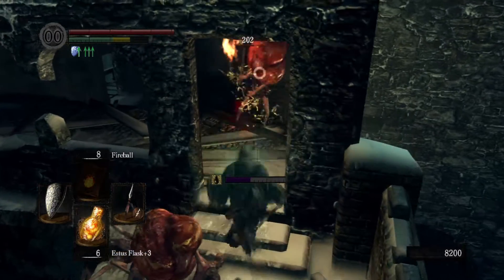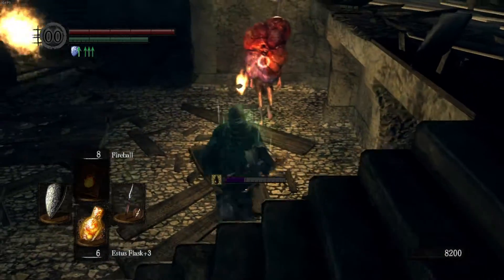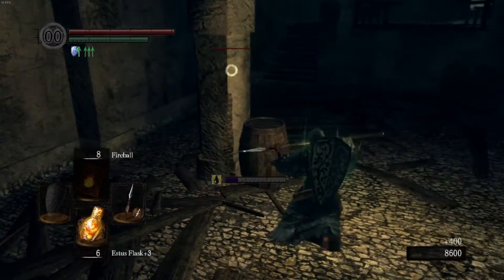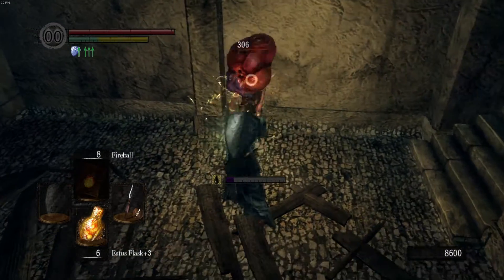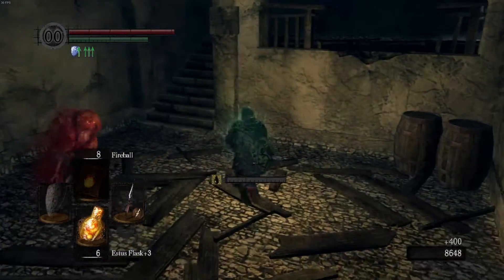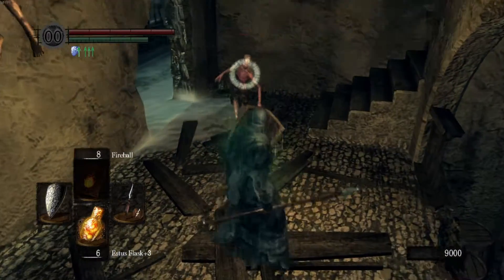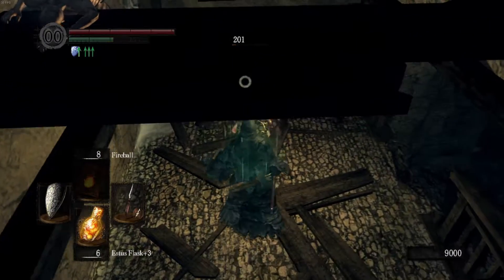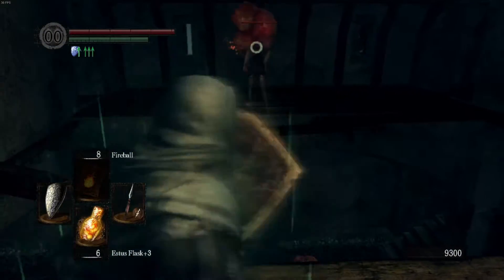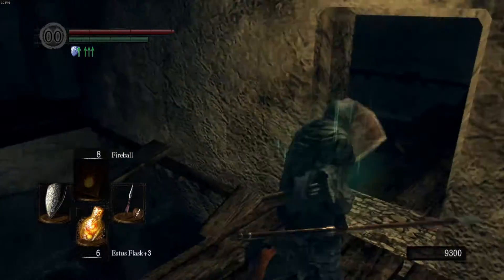I'm going to poke him with a spear — that was a brilliant idea actually. Spear makes it a lot easier to dodge. These guys like to ambush you in this area by climbing up on stuff, as you saw.